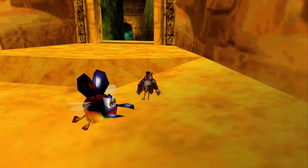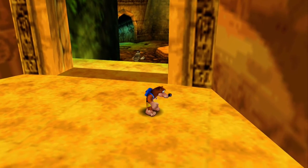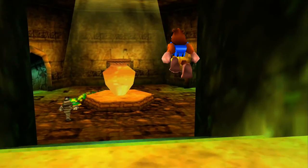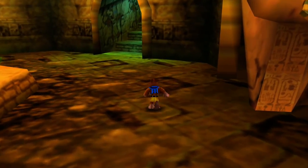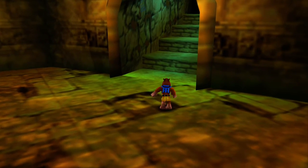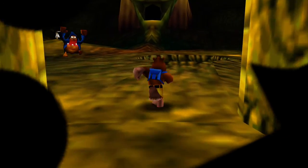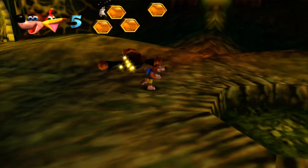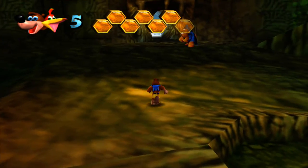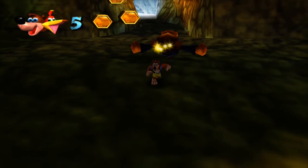You kind of want to just run through this. Sadly, these shoes are slow as crap. Freezeezy Peak is back over here where Gobi's Valley's entrance was. So in order to get there, you've got to climb up the stairs. Get rid of this guy, and then it's just off here to the right.